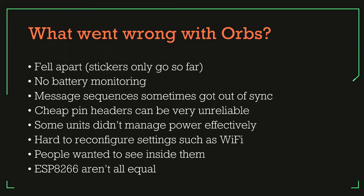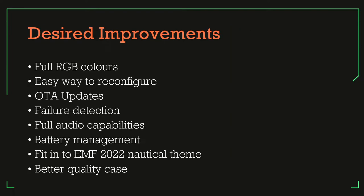I also learned that ESP8266s can have random EEPROMs installed that aren't all the same — sometimes they only take about three flashes and then stop working, so I switched to a slightly different model. I wanted to make improvements: full RGB LEDs for lots of team colors, full audio so it could speak to you and really tell people what was going on — because with beeps you don't really know what it's telling you. I also wanted full battery management so it could monitor and protect its own battery, and a better quality case.